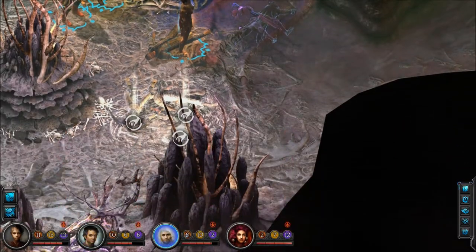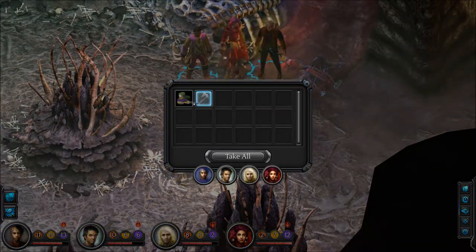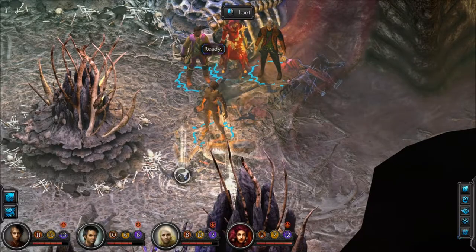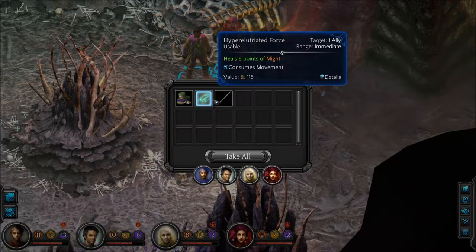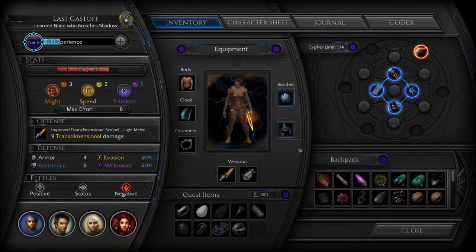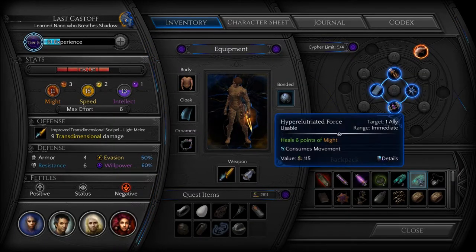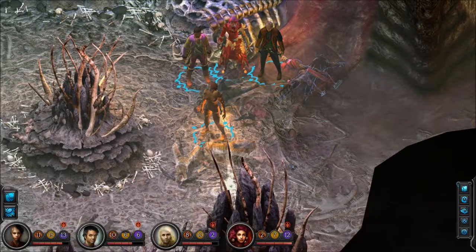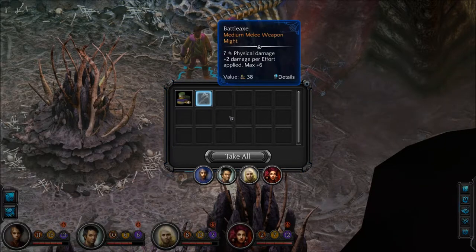Those will sell for a paltry sum. Well, they won't sell for a paltry sum when we sell them. Nine shins and a battle axe. 49 shins, a hyperillutriated force regular version, and a greatsword. Now what we have here... I think we just picked up regular illutriated. And four shins and another battle axe.